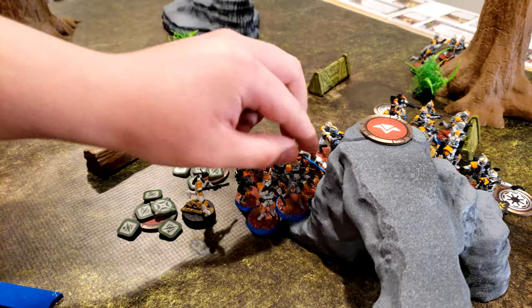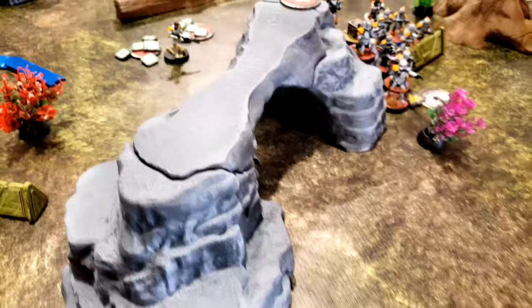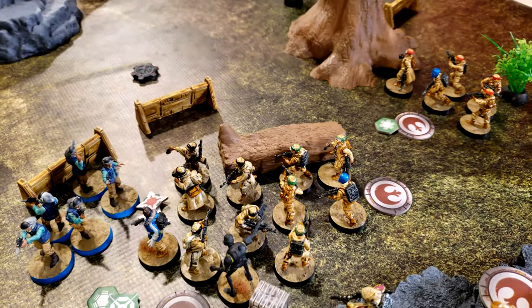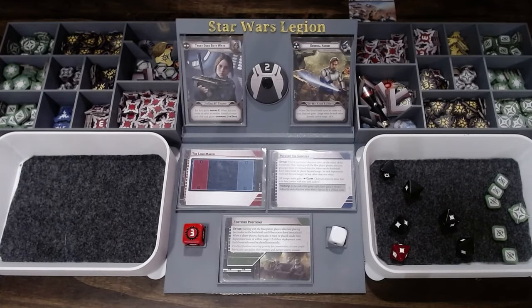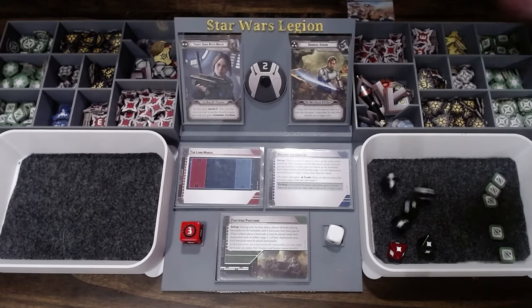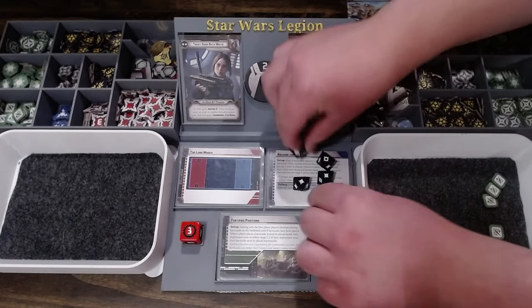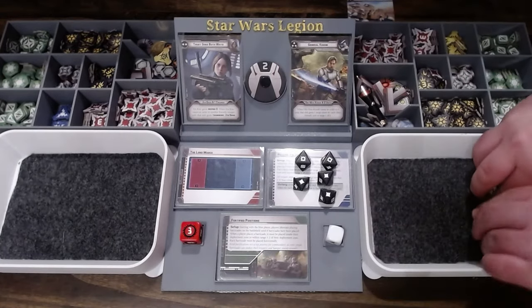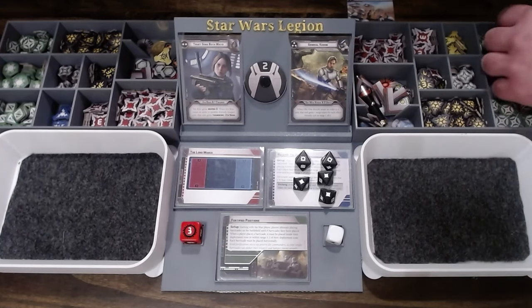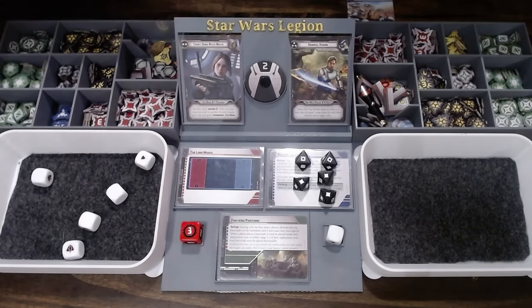These ARCs are going to move into this little crevice here, then shoot at those guys right there. We'll re-roll these three — all hits. One will go away, so five. Complete hits on everything. Light cover, sharpshooter. So three die.